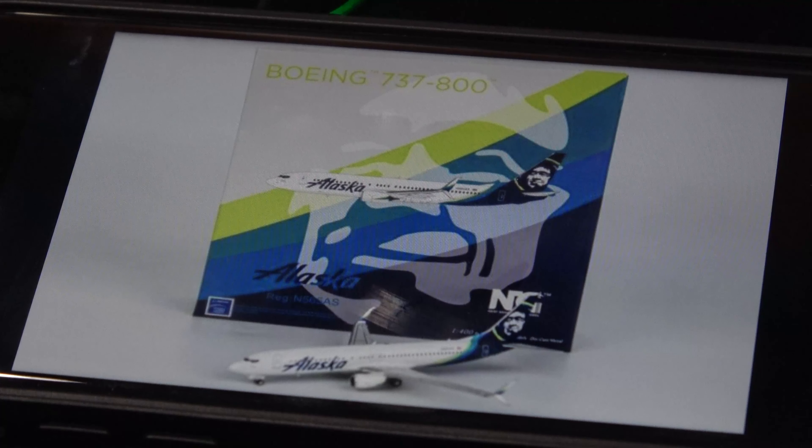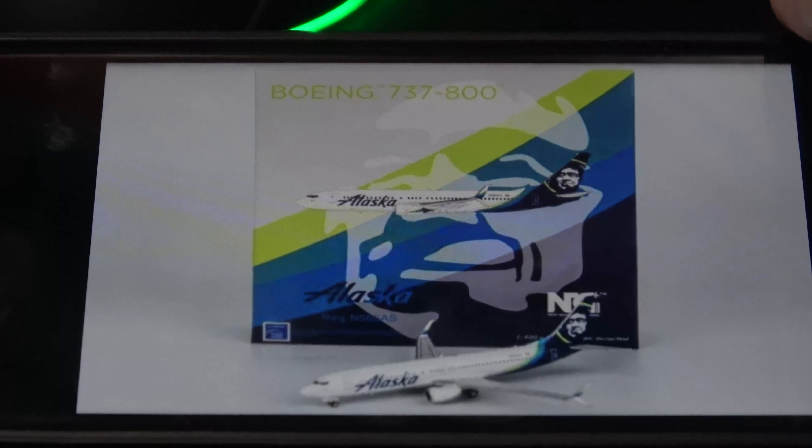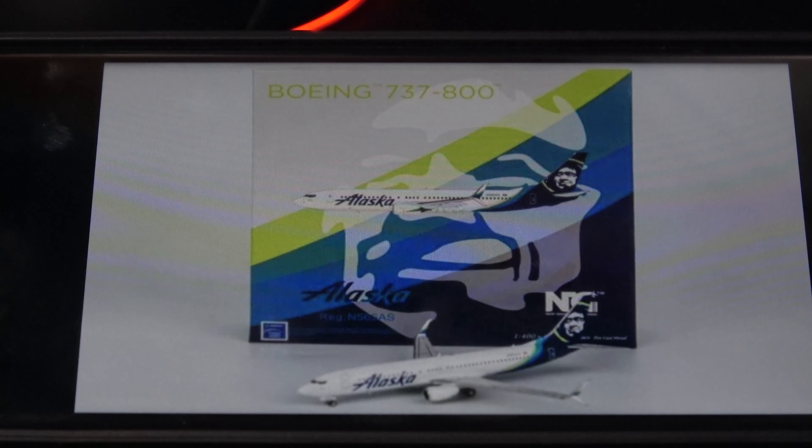Before I started filming this, NG Models decided to release the Alaska 737 box art, and it looks really amazing. That's going to be my next model coming, so stay tuned for that unboxing video, but let's cut over to the model airport update of Joe Foss Field.